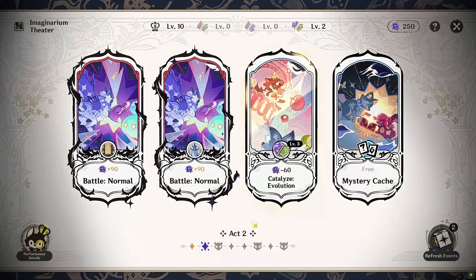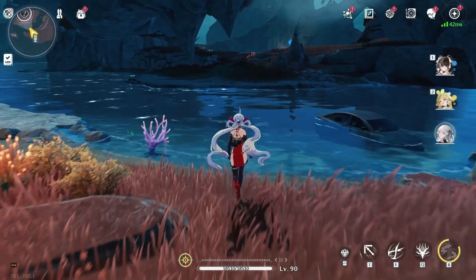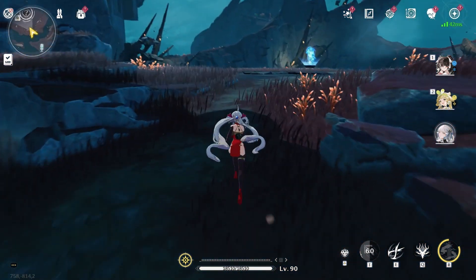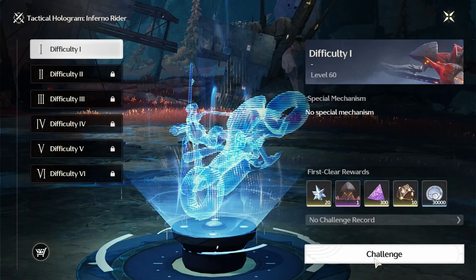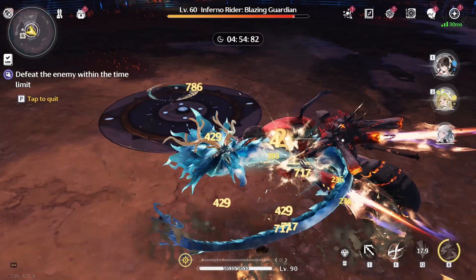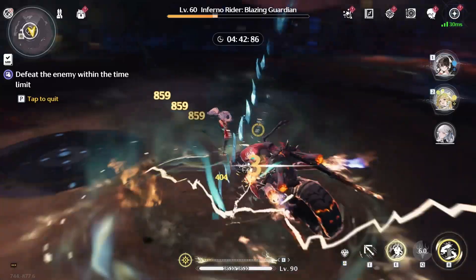Wuthering Waves also has another endgame mode that Genshin does not have, called the Holograms. This is basically you fighting a super boss with a time limit. It can be very fun because these bosses have a different move set from their overworld and Tower of Adversity counterparts, providing a real challenge. It can also be boring since you fight these bosses very often across overworld, tower adversity, and combat events. But if you want challenging gameplay, Wuthering Waves can provide that.